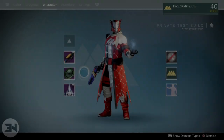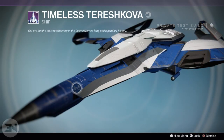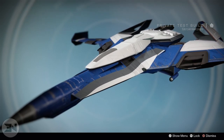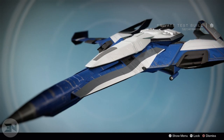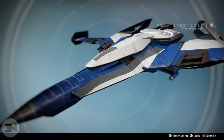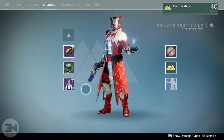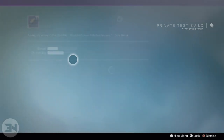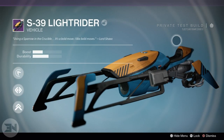Also at Gamescom I spotted a legendary ship — probably from strikes or crucible, though how you get it hasn't been defined. It's a big, wide, blue and white ship. I don't usually like the wide flat designs, but this one is pretty cool. Hopefully there's a color variant like red and black, but it's a pretty cool ship regardless.